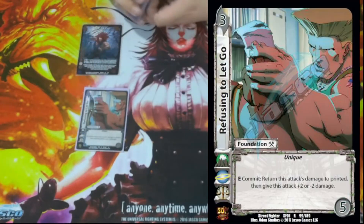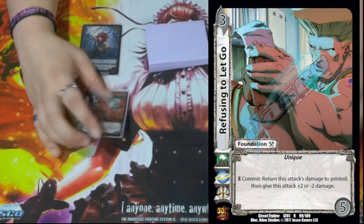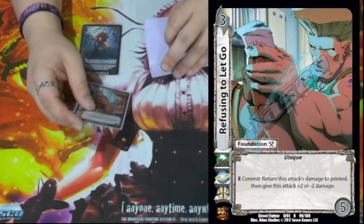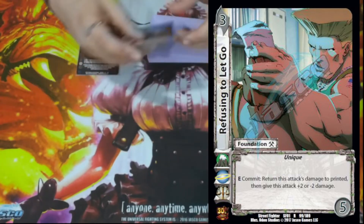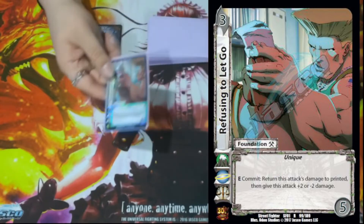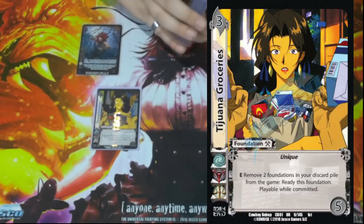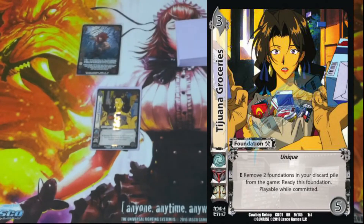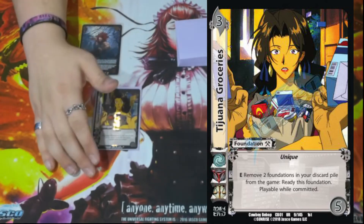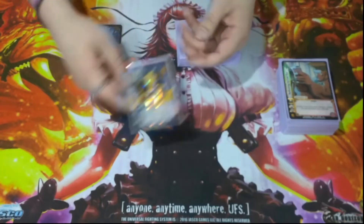We have one Refusing to Let Go. It is a 3/5 with no block. E Commit: return this attack's damage to printed, this attack gets plus two or minus two damage. This just counteracts big attacks like Shock, Spear, Shotgun, Missile Launcher, and similar — things that like to really beef up their attacks like Spiral. We also have Tijuana Groceries, a 3/5 with no block. E: remove two foundations in your discard pile, ready this foundation, play walk mid. This lets us have more ready foundations to keep attacking.